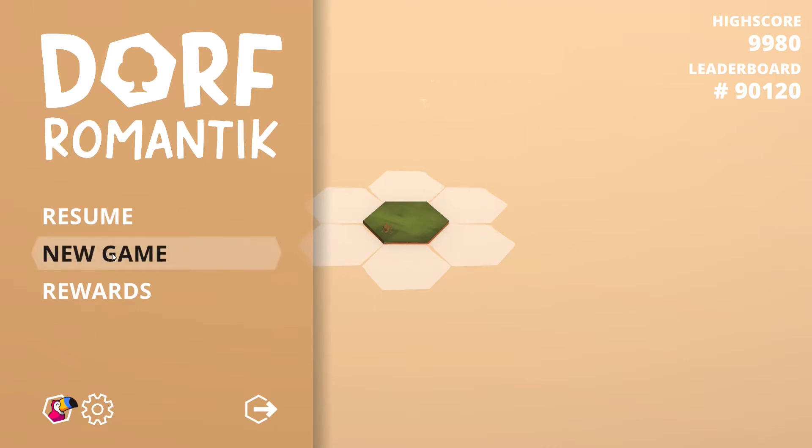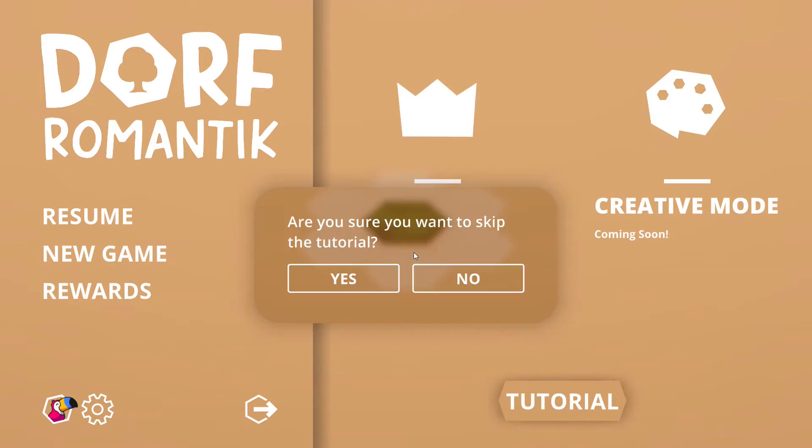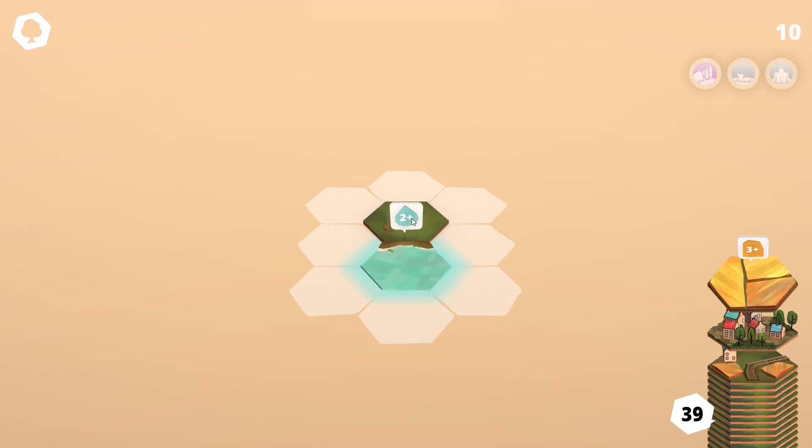Let's get a new game — classic mode will do. So that will connect to the main tile right here, and we have a water tile right here. It says 2-plus meaning this is the first challenge — we need to place down this water tile. In order to get additional points we need to connect this water tile to at least two other water tiles.